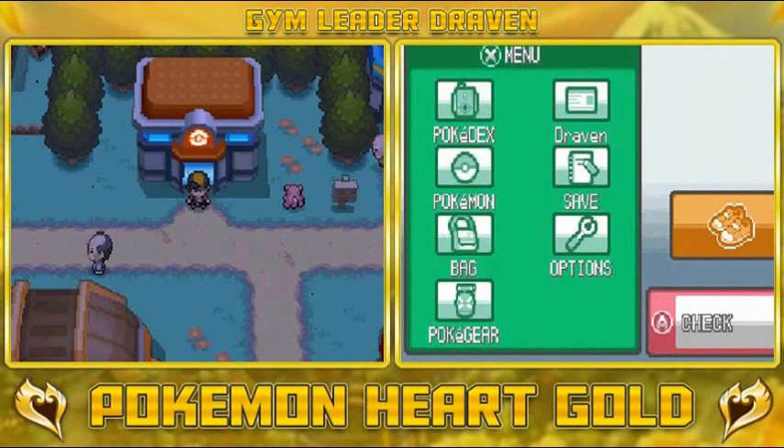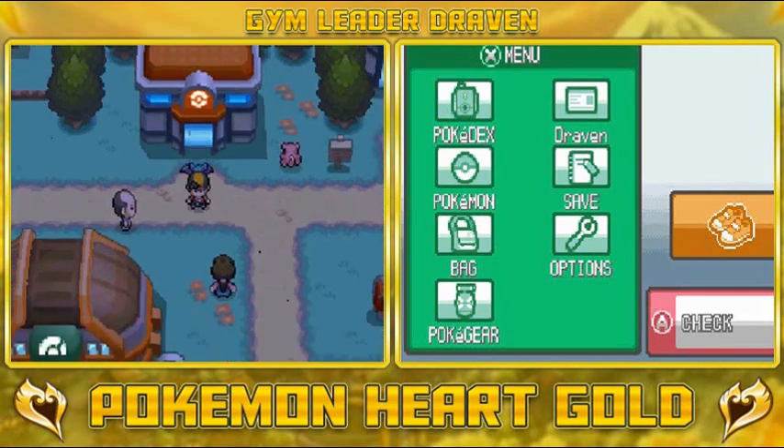What's up guys, it's me your badass host Draven and welcome to another episode of our Pokemon Heart Gold walkthrough. So in our last episode, we managed to get ourselves our next badge and we defeated our rival — that guy that keeps on pushing us around because he's mad at the world or something.